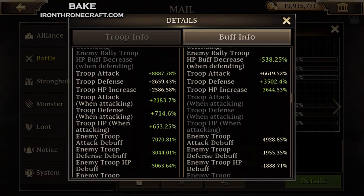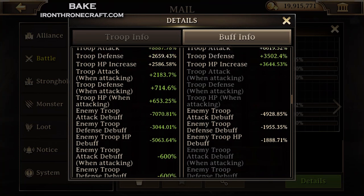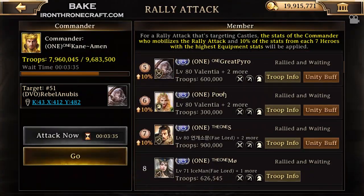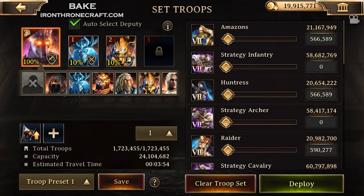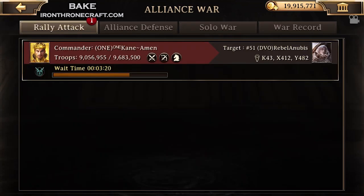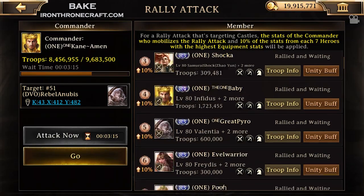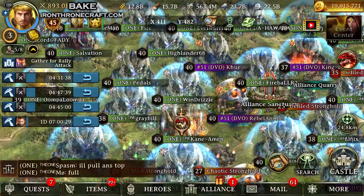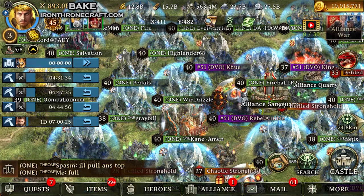Scroll down and look at his main stats. He's got a decent amount of troop attack and a lot of troop attack debuff. So this is like a Dark Lord and Crimson Steel mixture with a decent amount of troops on bottom. We only killed 11 million and got stopped during the preemptive strike phase. So we adjust our setup to try to hit him again and get through preemptive, because that is what is important about rallying right now.